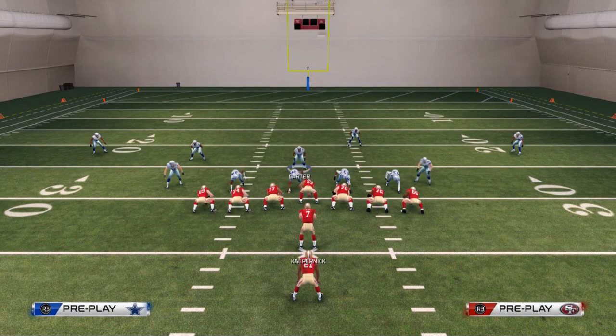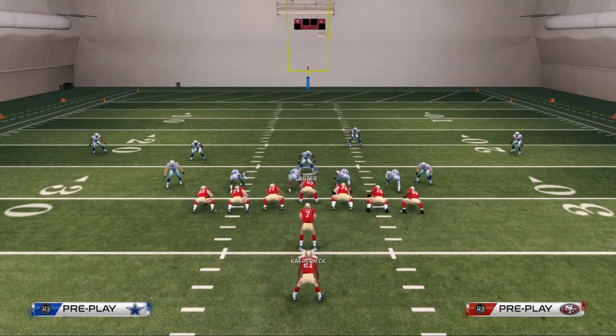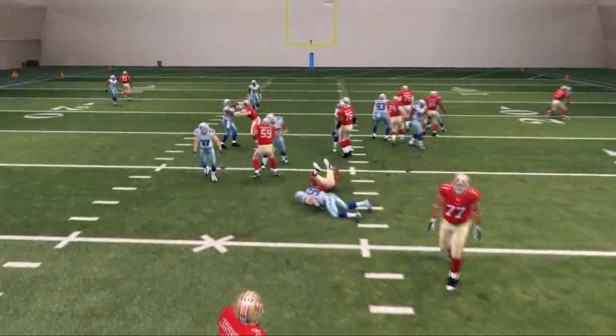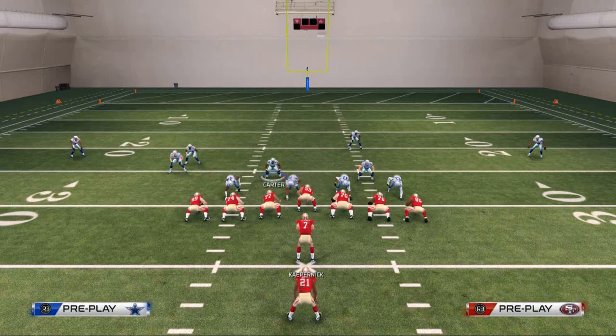Looking at this defense from the start, you might think it's a very balanced defense - three guys to the left, three to the right, safeties at the top, corners back - and you can still have very effective run defense. That's why I wanted to showcase this: it teaches how to run an outside strong power run defense, and the right side is sealed with Sean Lee.